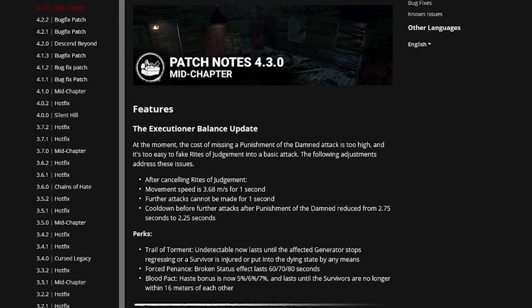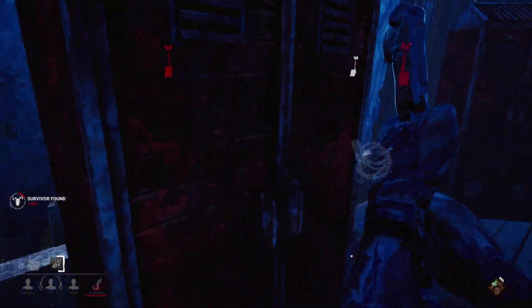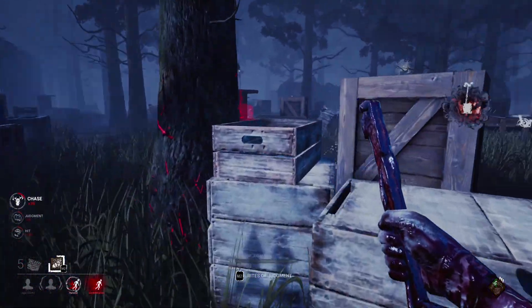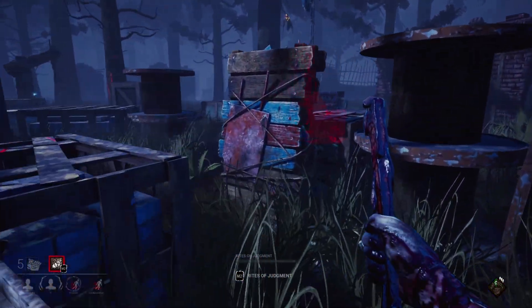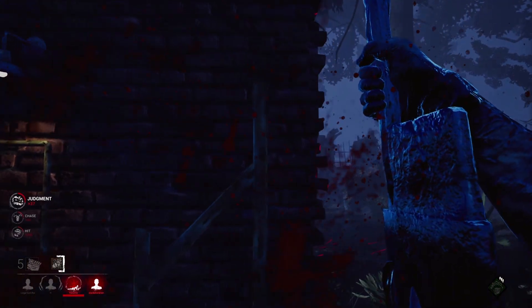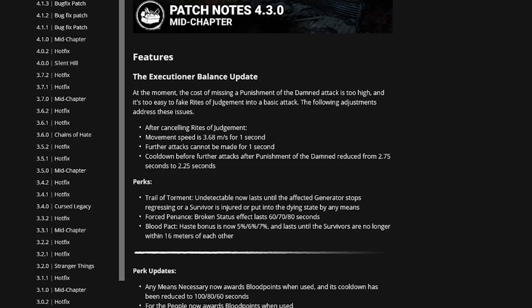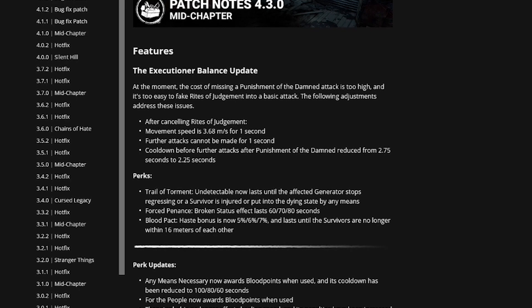The Executioner is getting a huge balance update. What the devs said is that the cost of missing a Punishment of the Damned attack is too high. So they changed it from a 2.75 second cooldown to a 2.25 second cooldown after using your ability — half a second off. However, if you're using Rites of Judgment and dragging your blade in the ground, you now have a longer wait time after pulling your blade out before you can M1 basic attack somebody — a full second, up from half a second.